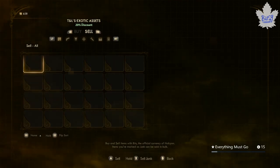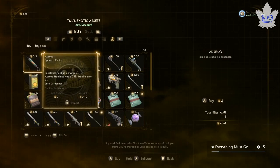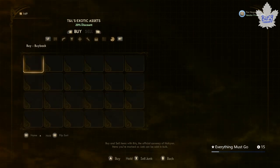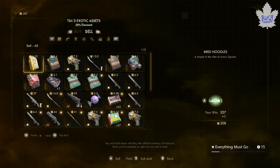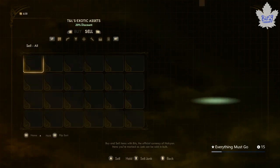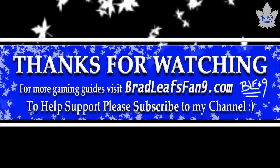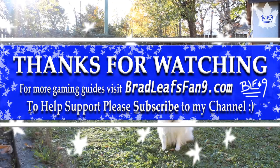I hope you enjoyed this little trick helping to get this achievement out of the way. I do have tons of other guides on this game — make sure to visit bradleysfan9.com/the-outer-worlds to see guides for that game as well as other games. It's also linked below. And here's the achievement pop — psych! Thanks for watching everybody, I'll see you in my other videos.